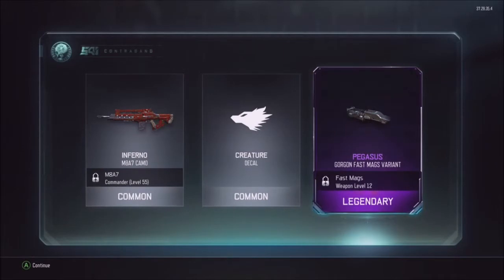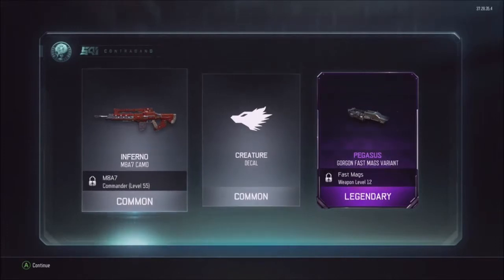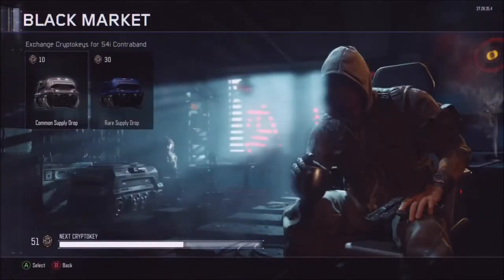Well, you know, at least it's something. Even though variants of attachments really are not that useful, still it's kind of neat, you know. Got the Inferno from the M8A7 on the Creature Decal. Not the greatest haul so far, but you know, it's something.